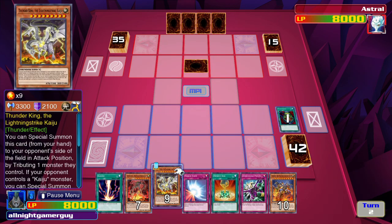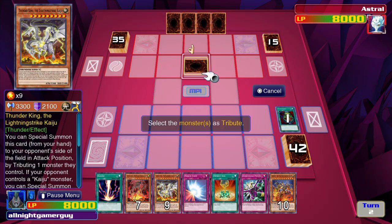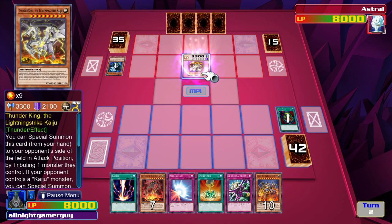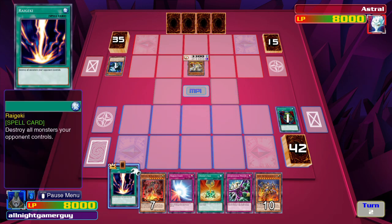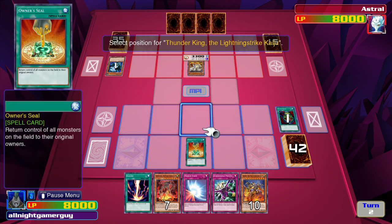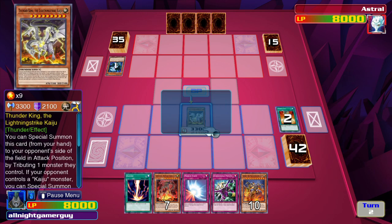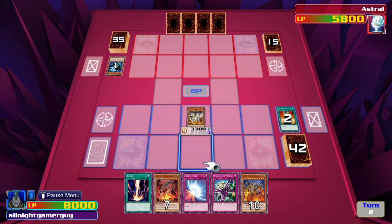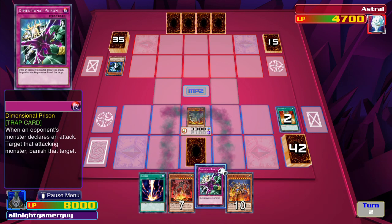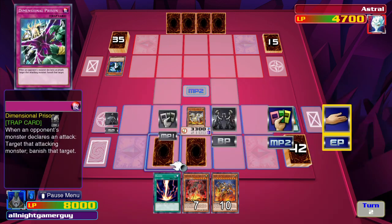Pot of Greed. I'm gonna sacrifice his face-down to summon Thunder King. And I'll activate Owner's Seal, get him on my side of the field. And then he will attack directly. I'll lay down two cards face down. And that's all.